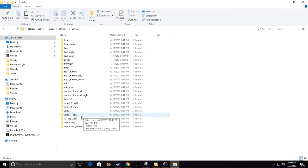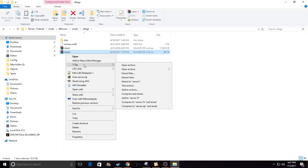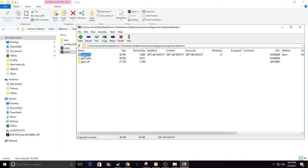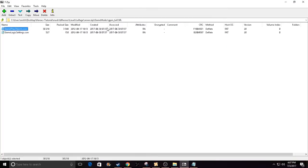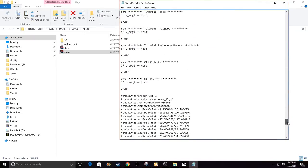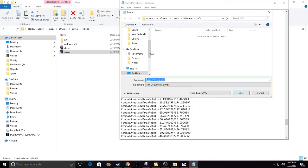Go to any map that you really want to change, like Victory Village — just do the normal one if you want. Then go to the 7-Zip file and open that, then go to Game Modes, then go to the top one, go to 16, and then open 'gameplay_objects.con'. Open it with Notepad. Then go all the way down where you see 'combat area'.